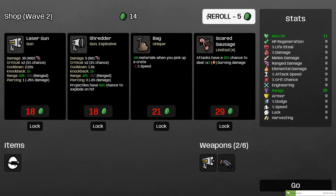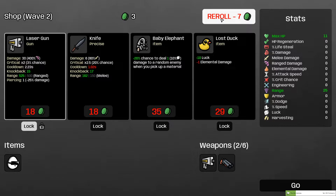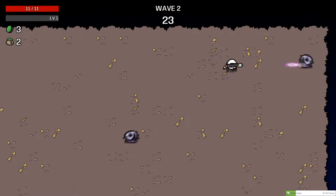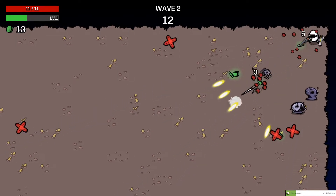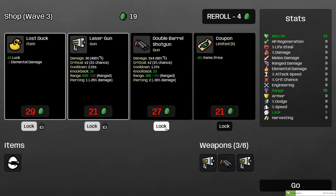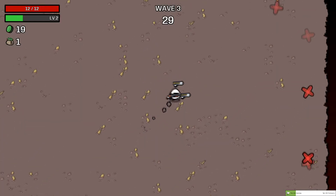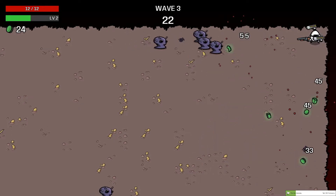Nothing, nothing, nothing — laser lockdown, nothing, nothing — oh, dock lock. So now with a shotgun it should be able to clear the enemies very quickly. This is my gameplay now: laser and shotgun. Well, in theory I don't actually want the shotgun, I just want the coupon.